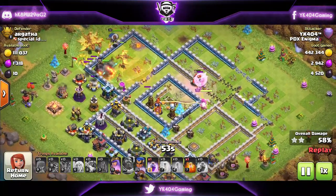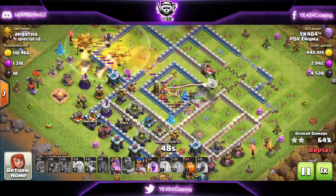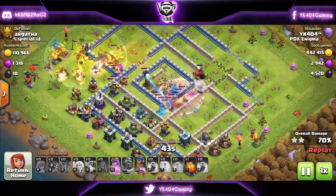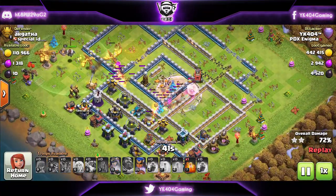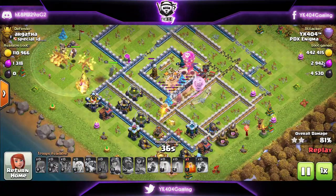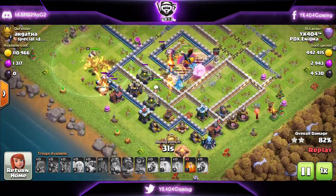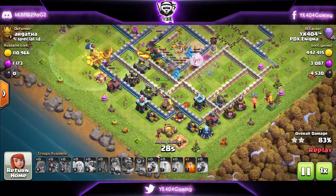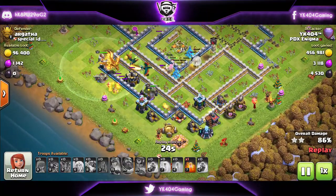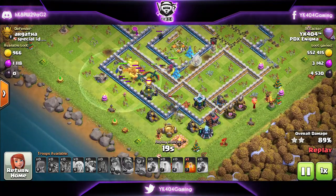The siege machine is still going — it's at the center of the base, taking out the multi inferno along with the queen helping out. We're running out of spells. We use the last rage on top of the healers and the queen, knowing the dragons from the clan castle are about to come out. Royal Champion still has great health, queen is good, Super Dragons — I think all of them survived except maybe one.